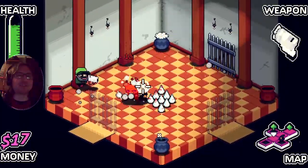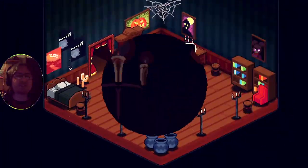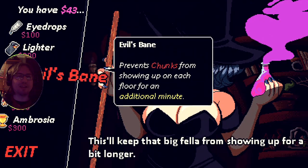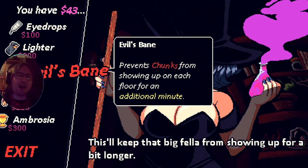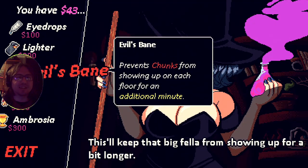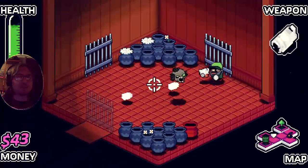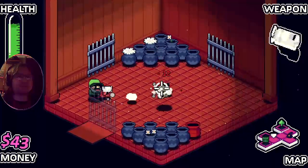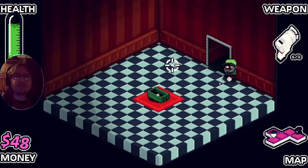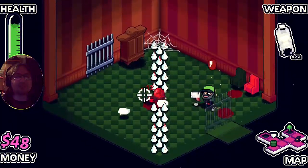I don't know if we were even damaging that crystal ball or if it was just part of the map. Things that increase your accuracy, chance to burn enemies, prevent chunks from showing up on each floor for an additional minute - that's the demon-chasing guy! So that's not bad - an extra minute to explore, especially with later floors. 500 gold though - maybe I can find one of these golden waggly things. In one of those pots there might be a golden leech.